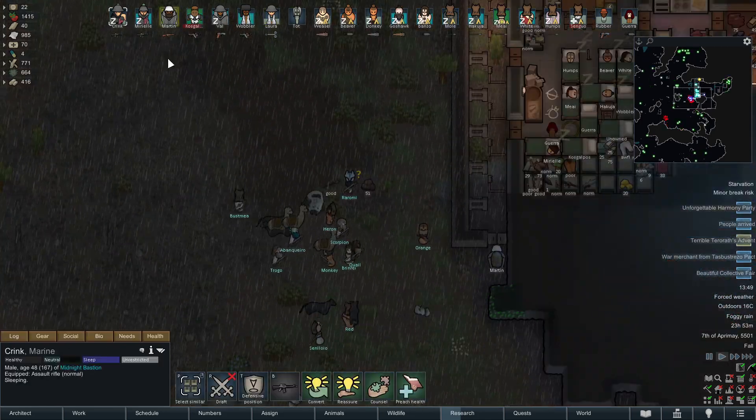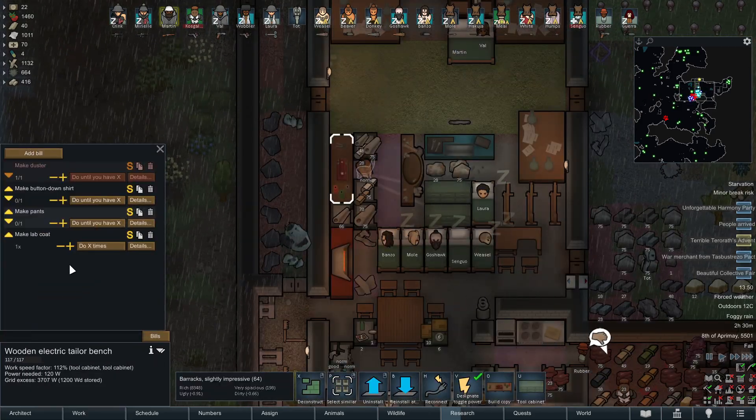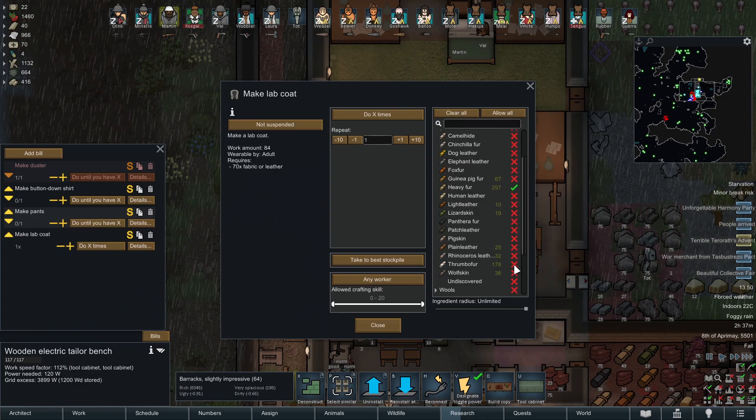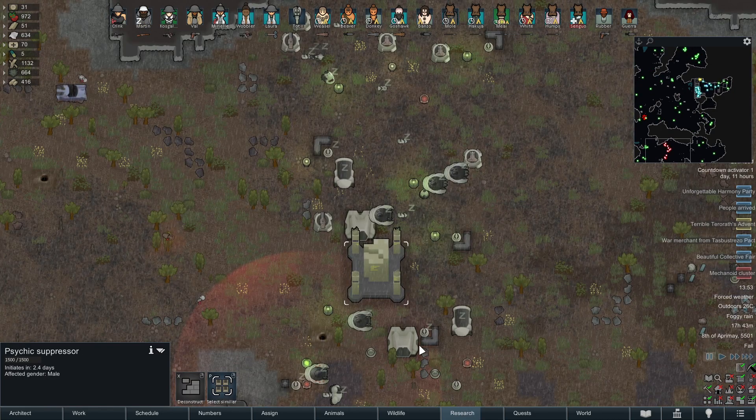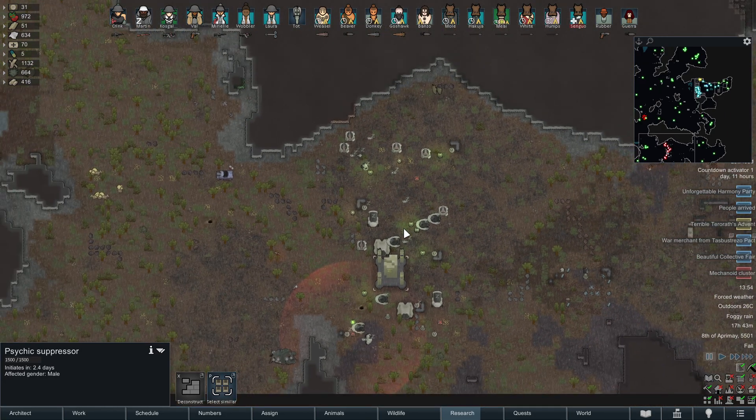More merchants - let's trade what we can. I also want a few lab coats made out of fancy materials, maybe four thrombite. Oh, another suppressor for males - this is quite bad, this is a massive one.